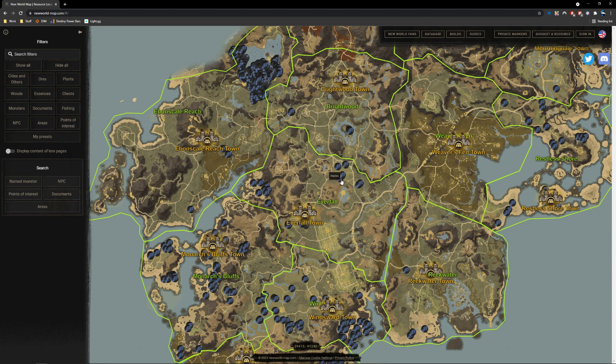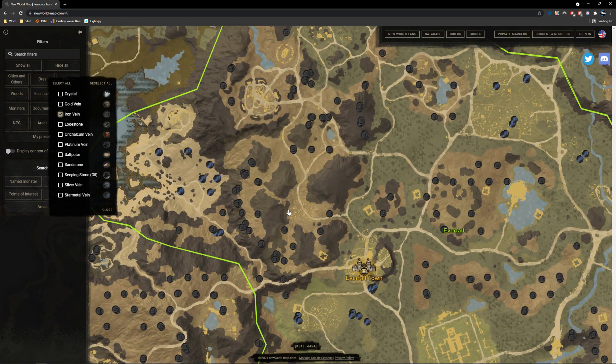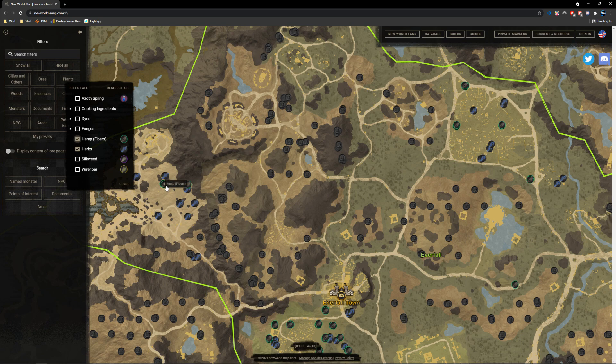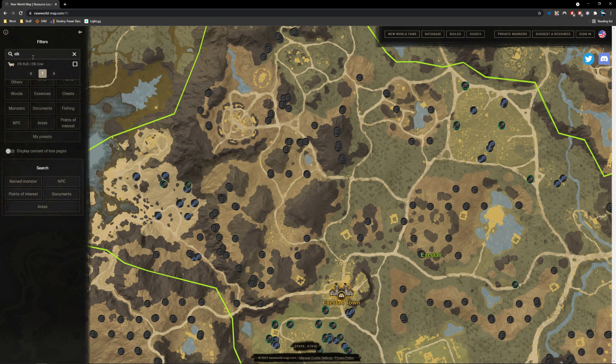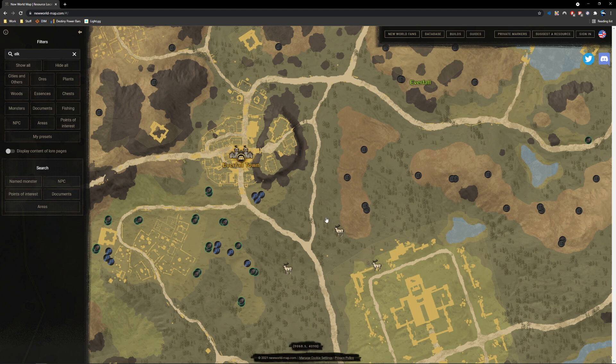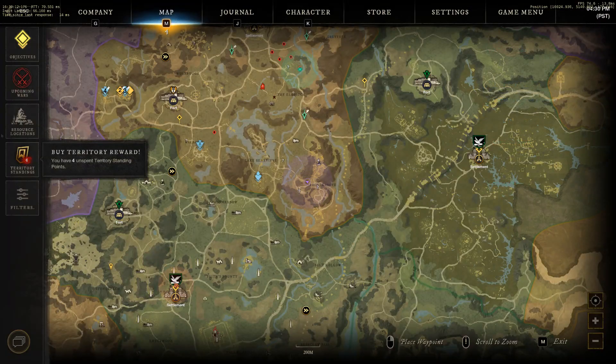Once you're set up, if you're looking for herbs, check the herb filter and it will show all herb locations currently available. This is user-driven so some stuff might not be completely accurate, but in my experience it's been on point with herbs and animal locations. You can set it to iron to see iron vein locations, or look up basically any NPC, animal, or plant in the game. You can put hemp on there to see where hemp spawns, or if you're on a quest to kill elk you can enable elk spawns — it will make your gathering and harvesting so much more efficient.